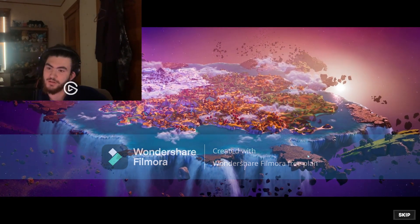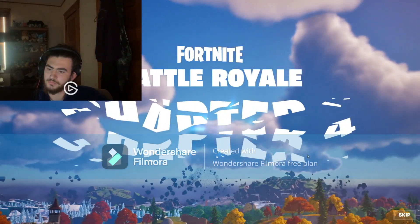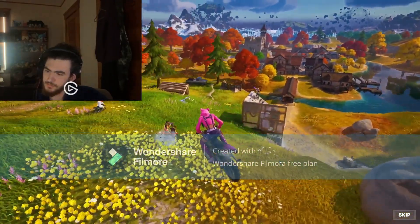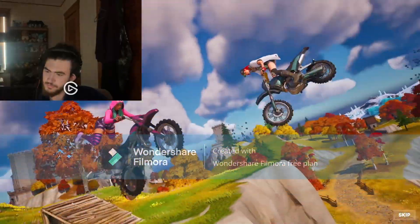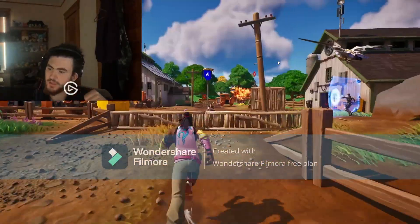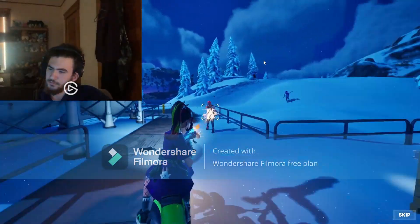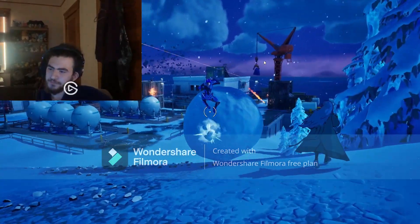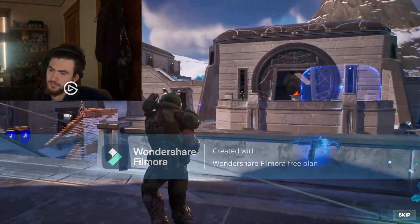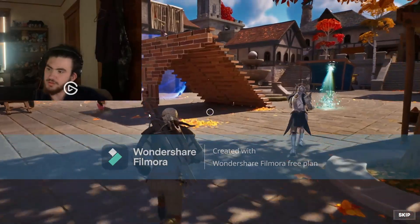All in all it looks like a very good map. We got motors, dirt bikes, a new emote which is gonna be good, an eagle that can scan enemies I think, a new pump, and you can ride in snowballs. We got Doom Slayer, and rocket launchers I believe are back because they put it in the season trailer.